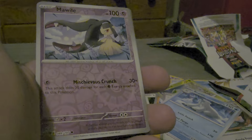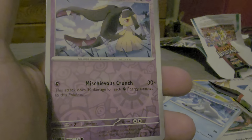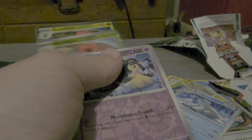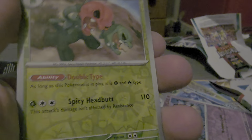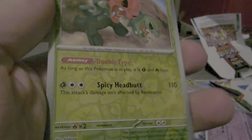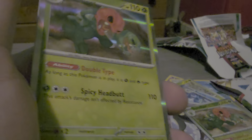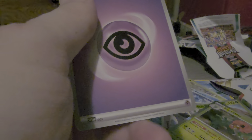Mowaw, holographic, mischief, mischievous crunch. We've got one skullabillum that is holographic, double type, and spicy headbutt. We have another one that's also holographic, double type, and spicy headbutt again.